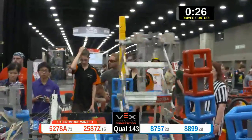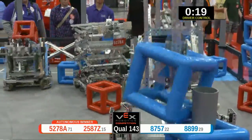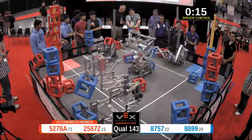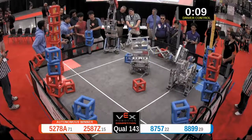Big score right there. This was shaping up to be a huge match. 8757 unfortunately took a tumble here — that's okay, they've got plenty of time to fix it. From my vantage point it looks good. In the meantime, a 60-point sky rise built. Going to pepper those cubes — that's Disco Bot Zeta.